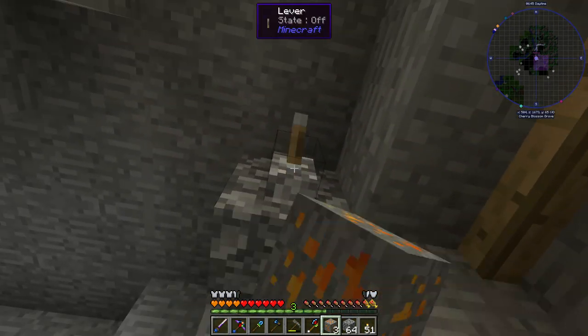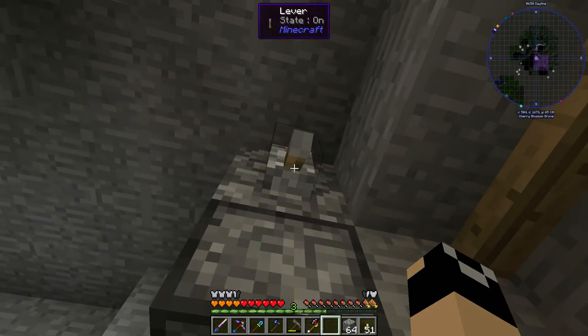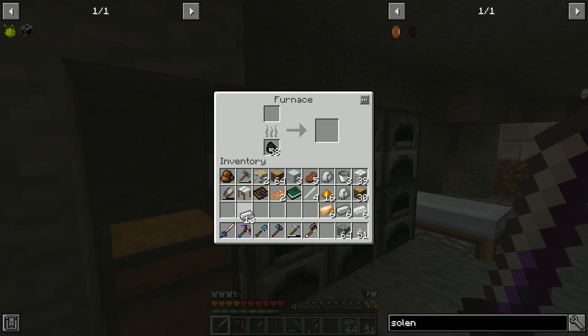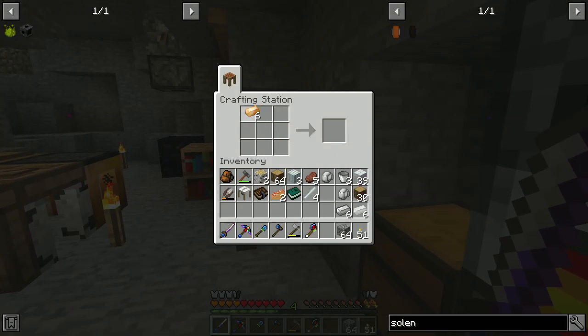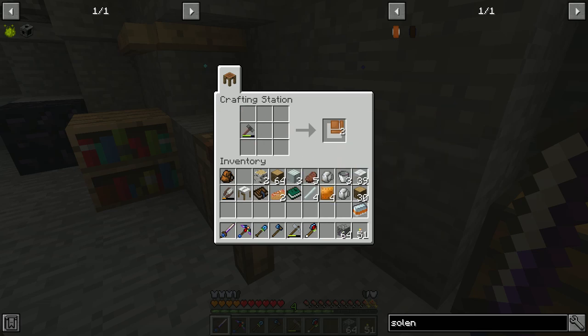I might have to automate this. It's not super difficult to automate because really all you've got to do is place blocks, pick up the items, and give it redstone. Let's go ahead and get that smelting up, and then I've got to get all these turned into plates. One of these is going to become casings and then we can make our copper solenoids.